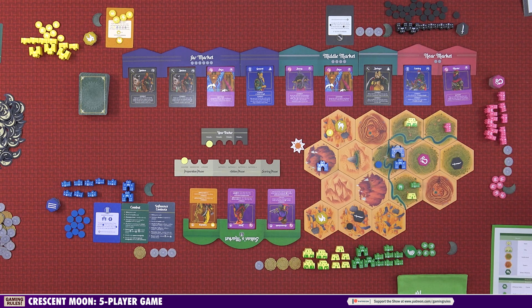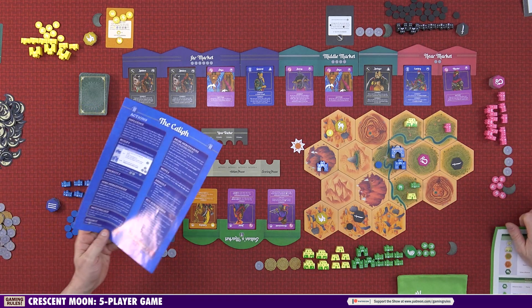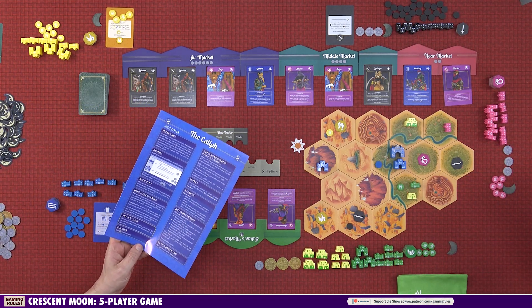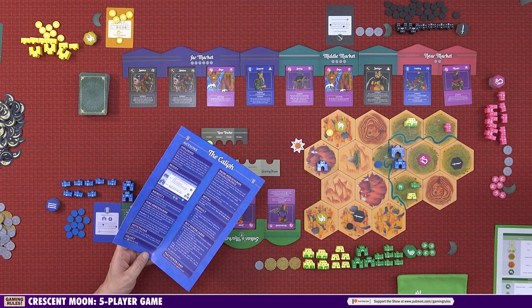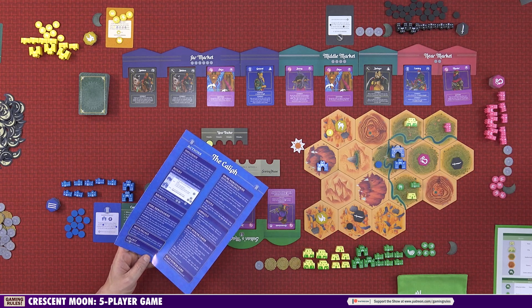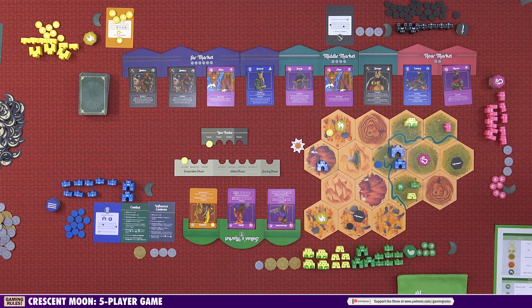The action phase is the main part of the game. Starting with the Warlord and proceeding clockwise, we each perform one action. Once everyone has gone, we go around again for a second action and so on, until we've all taken four actions. The full list of actions is printed on your player aid — these are all unique, so we don't all have the same. There are certain actions we could all do (possibly with slight differences) and some that are player-specific.